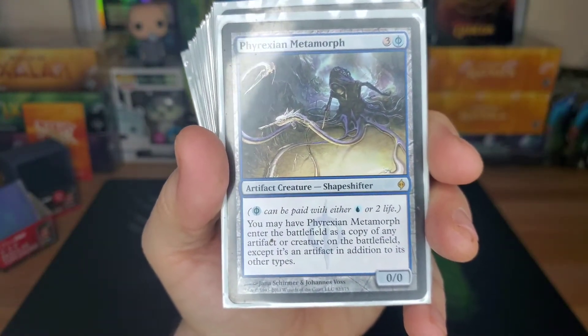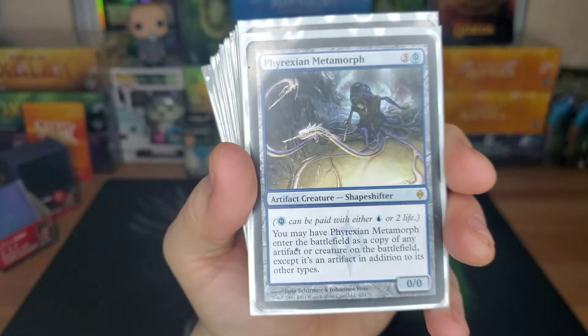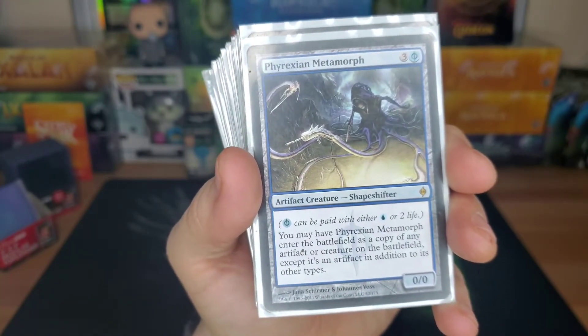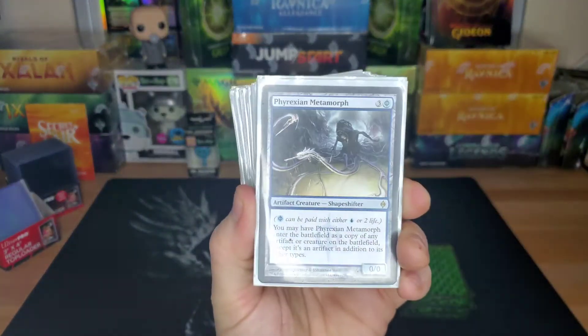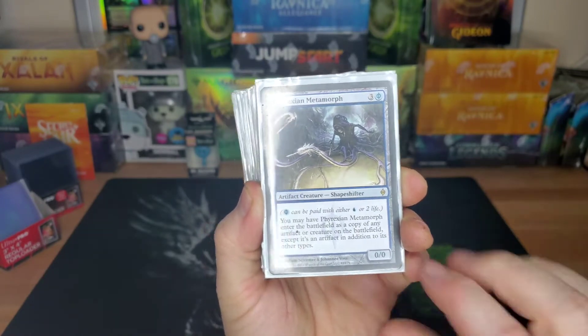Phyrexian Metamorph — you pay three and one blue or two life for a copy of any artifact or creature on the battlefield. That little word 'any' lets you get around targeting because you're not targeting — it just says any.